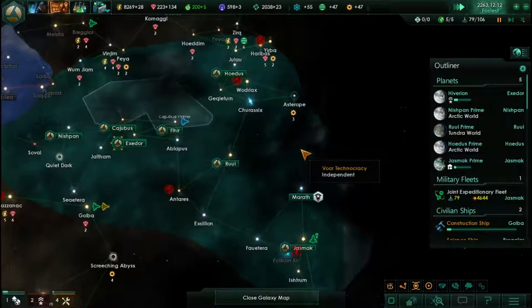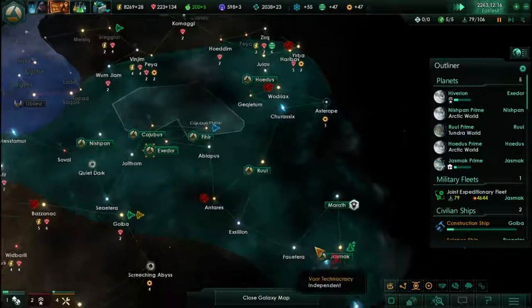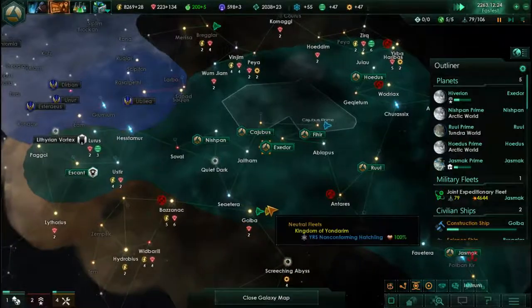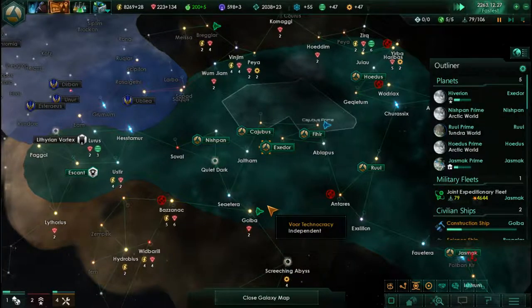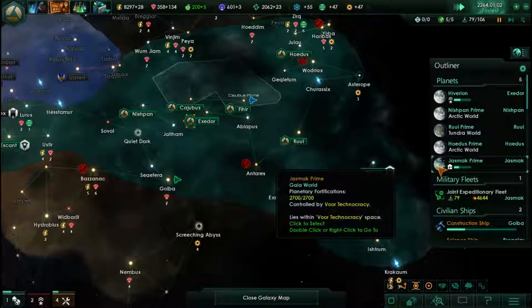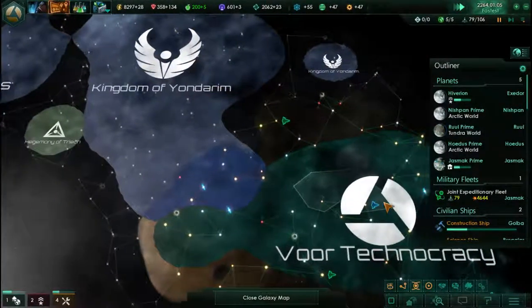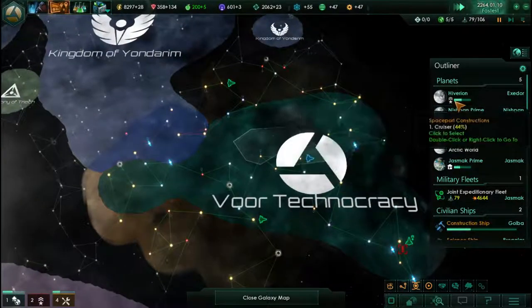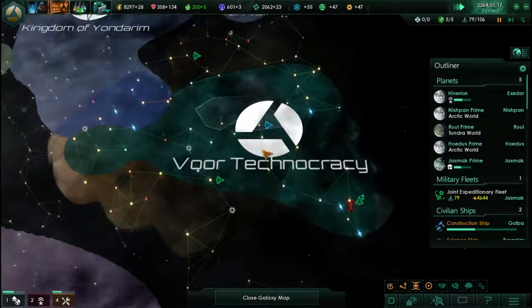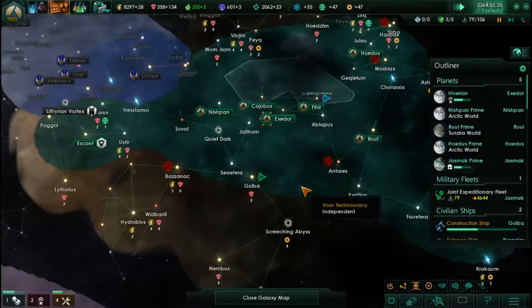We are rebuilding our fleet because a couple episodes ago we took on the aliens down in this system — there's like a crystalline alien star base down there. We got our butts pretty much handed to us, lost a good majority of the fleet. And of course, as soon as that happened, these folks showed up. Maybe we're not that strong in comparison to the rest of the universe. That's why we're focusing on rebuilding right now.